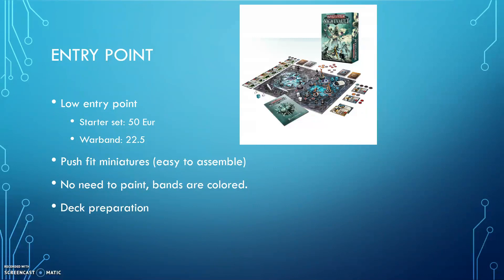The miniatures are very easy to assemble and have a high quality of detail. You don't need glue to assemble them — you only need clippers to remove them from the sprue. They don't need painting. Each warband will have a different color plastic, so you can distinguish the warbands very easily on the board even if they are not painted. I prefer to paint them — for me it's a nice addition — but it's not mandatory to play this game.